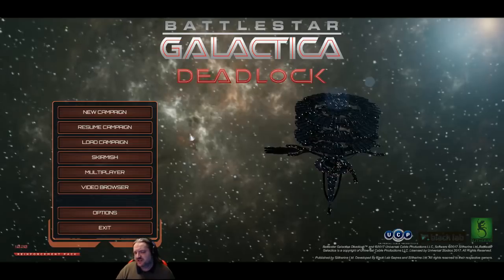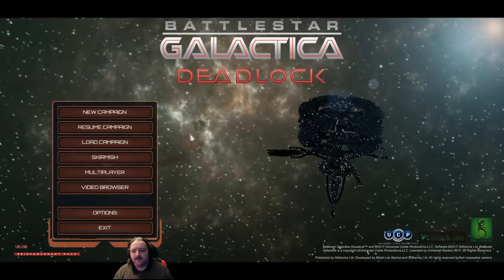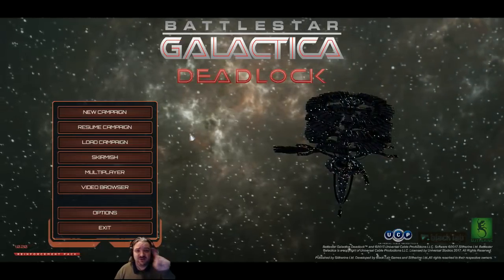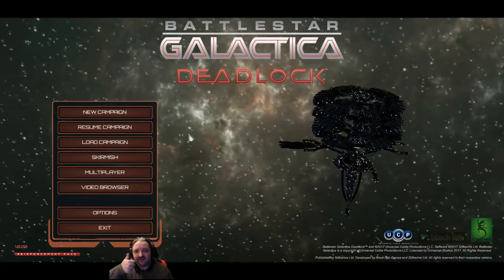They've called them squadrons — you get like a squadron on the Adamants, two squadrons on the Artemis, things like that. But you can now separate them out so you can attack multiple targets and you don't have to do that individual squadron clicking thing. Which is great! Thank you very much, Black Lab.